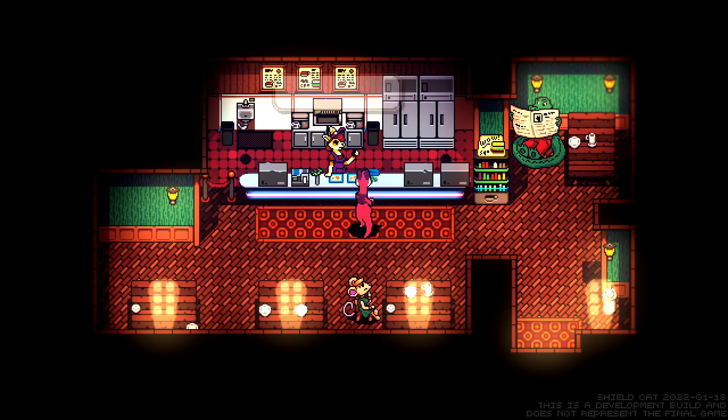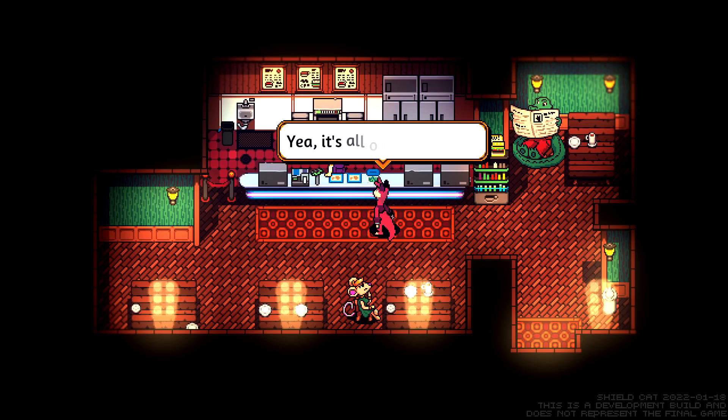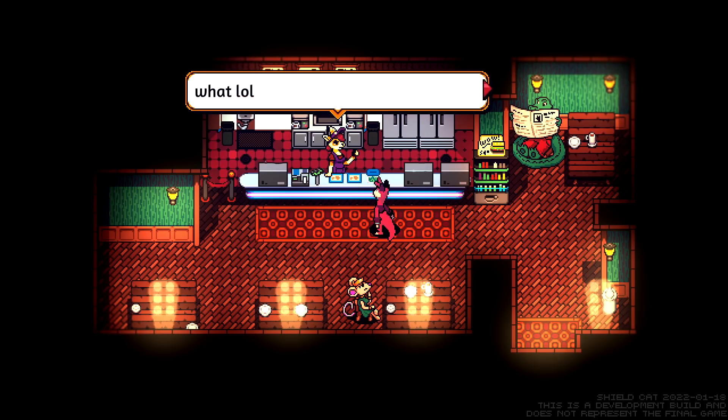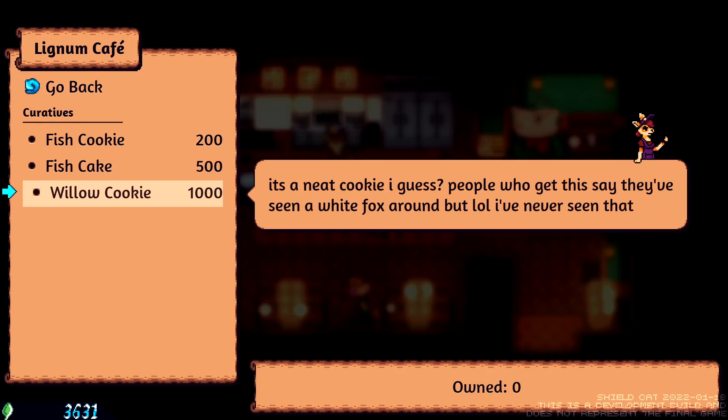The crocodile's in here, and who is this? Oh hey Lance. Did you see all the dark magic outside the village? Yeah, it's all over the place. Yeah dude, it sucks. Like I wanted to go to the cat castle sometime, but lol — you wanna catch me going out there right now? So are you here to buy stuff? I wonder what creature they are. This is a cafe, we don't buy stuff here — you should go talk to a fox. Fish cake. Willow cookie — it's a neat cookie. People who get this say they've seen a white fox.